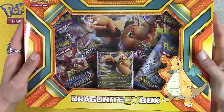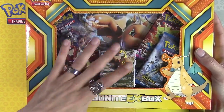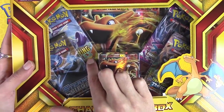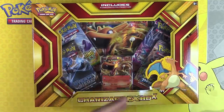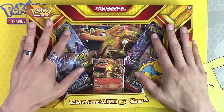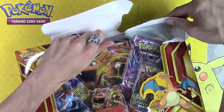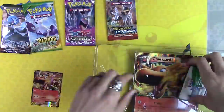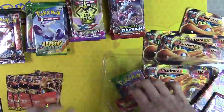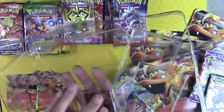Also worth noting — if you remember from the Dragonite video, you get a bunch of newer packs. With five different ones you get four in here, so you can get random packs out of it. The Charizard box includes Roaring Skies, which wasn't in the other one — Mewtwo having Roaring Skies is really strange. We're going to crack into these; I'll fast forward through unpackaging but will not fast forward through the actual booster pack opening.